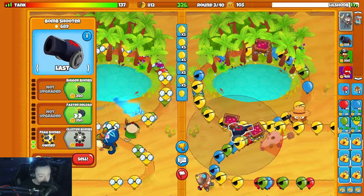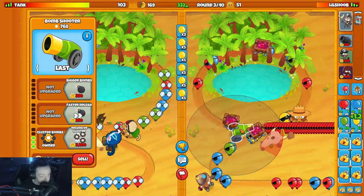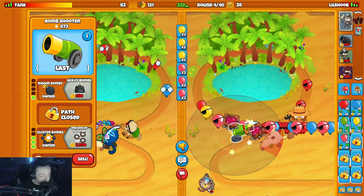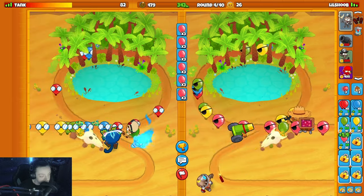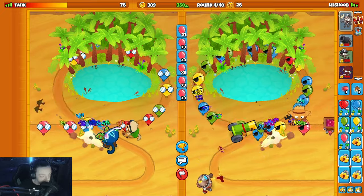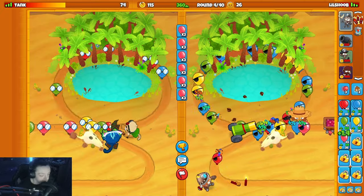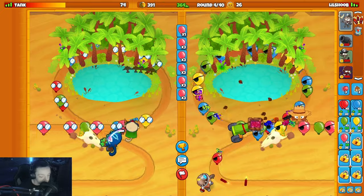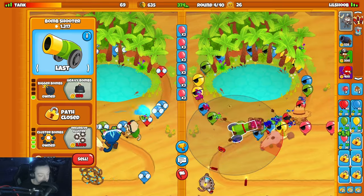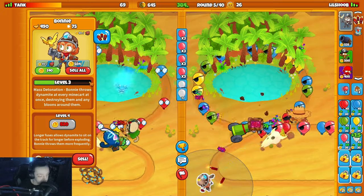I'll keep getting my eco up. Put a farmer down just so I'm picking up the mine carts. I'm gonna leak a lot here but it'll be fine - get my cluster bomb up. We're down to 50, not optimal. Now we're getting the mine cart money, gonna get bigger bombs up to make sure we don't die. Need to play safe now that we're low as hell.